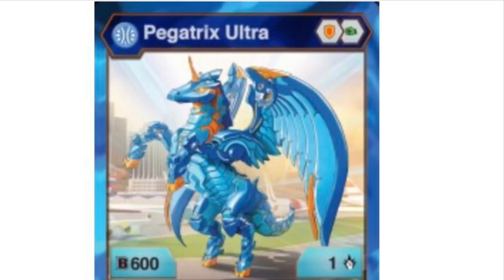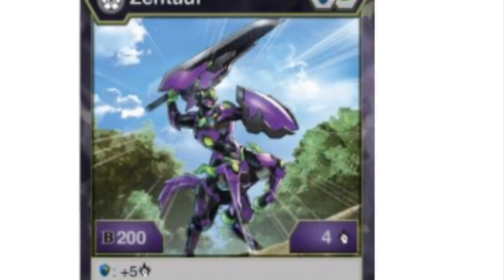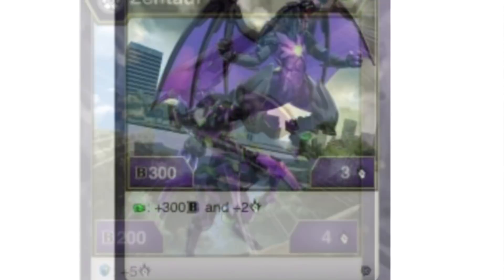Klophtor is basically the newer version of Tentaclear. We also have Zentaur, which we knew was a Bakugan, similarly to Klophtor, but again no idea that he was going to become a toy. I'm also so excited to see how this guy is going to look all done, and yeah, this is him in Darkus.